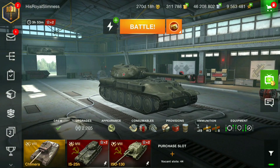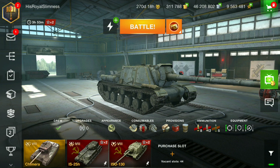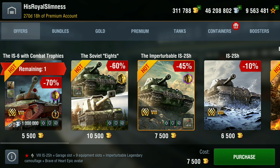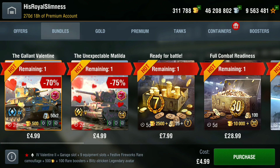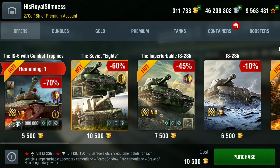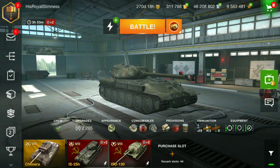Good morning, I'm Metz69 and welcome back to the channel. There are two old tanks in the store: the IS-2sh and the ISU-130, available as a bundle. You can buy the IS-2sh for 6,500 gold just for the tank, or fully equipped with the legendary camo for 7,500 gold, or you could buy both fully equipped — IS-2sh with legendary camo and a rare camo for the ISU-130 — for 10,500 gold. I think that's a really good deal, it says 60% off.